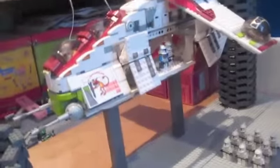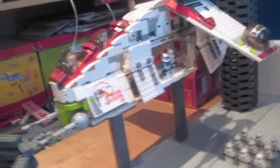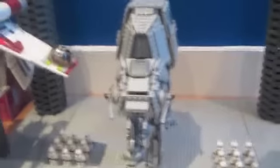The LAAT gunship is on stilts in the back. Rex is in the gunship with two clone troopers. There'll probably be more but it was quite hard to put figures in because it kept wobbling and I thought it was going to fall, so there'll be more in there.